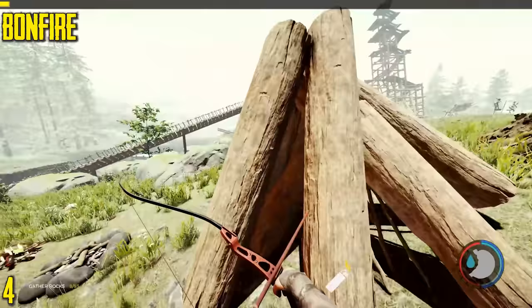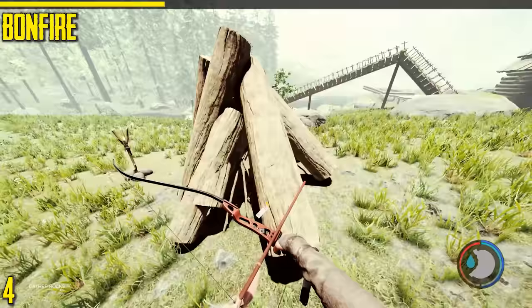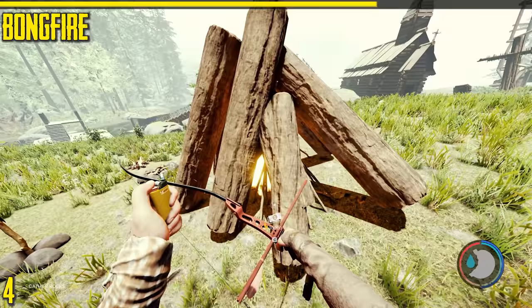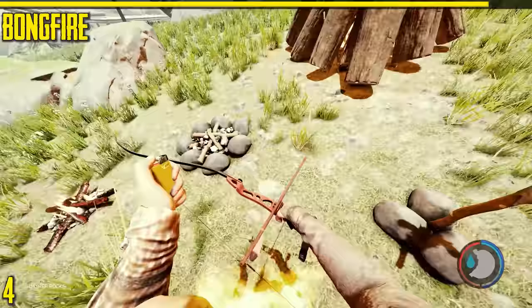Next is the bonfire. There's a misconception that this will attract enemies — there's nothing in the code to suggest it does. All fires will attract enemies once and then that's it. So once you build a fire, they're going to send one group of cannibals to come to you. You can't cook meats on the bonfire, and be careful because if you run into it you can set yourself on fire. The basic fire and fire pit can cook meat and stews as well.